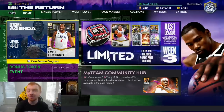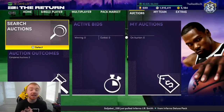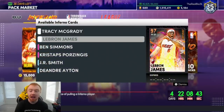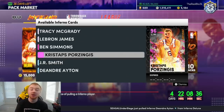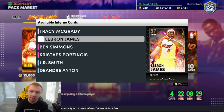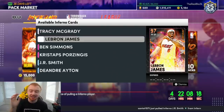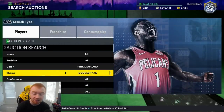Now once you have MT, this is where you can really take it to the next level. The first thing I want to talk about is sniping. When new promos come out — especially promos like the current one with TMac, LeBron, Ben, and Christophs — this is really important. If you're not that good at sniping, you're probably not going to snipe a LeBron or TMac with all the people looking for opals. What you want to do is go to the market, go to Pink Diamond, go to Theme, and then select Inferno.